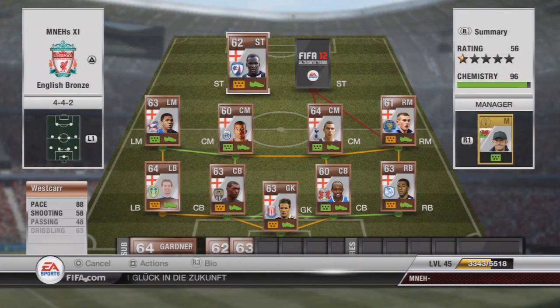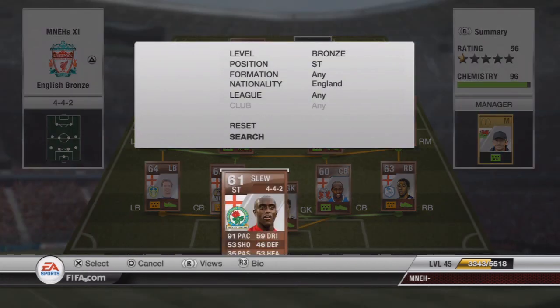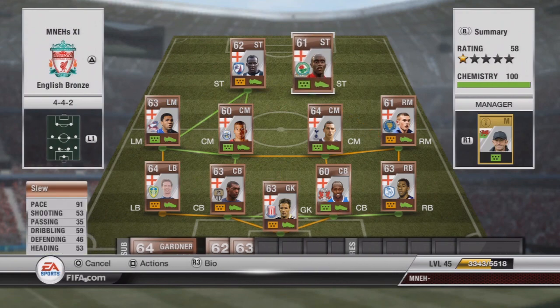Our two strikers work fantastically well together. Westcar has got 88 pace and 58 shooting but fantastic finesse and a great simple tap or hold circle shot — gonna cost you 3,500 coins. He works in brilliant partnership with Slew who plays for Blackburn Rovers. Slew's gonna cost about 7,000 coins, 91 pace, got a fantastic left shot — not when you finesse it but when you use a power shot. The way I like to play is passing between them in front of the back four, teasing defenders so they come out, and then putting a through ball through — the pace beats most defenders most of the time.